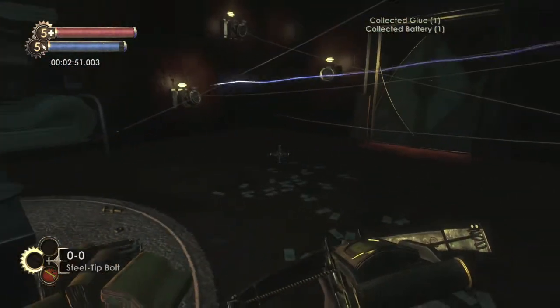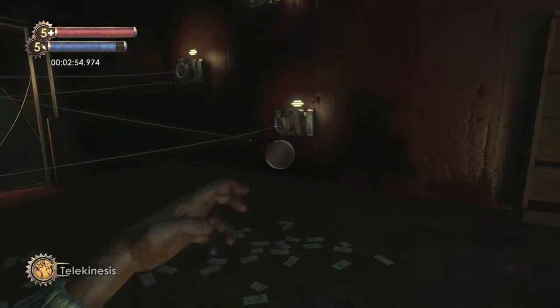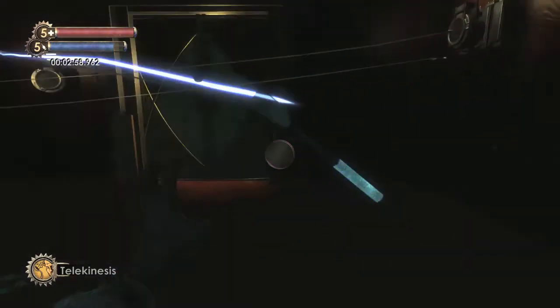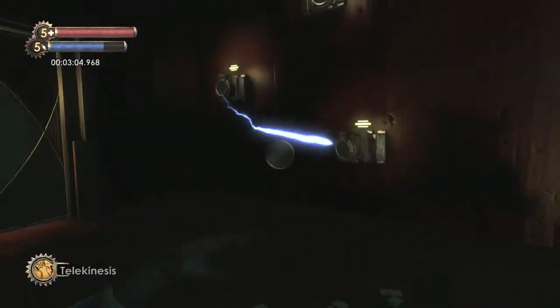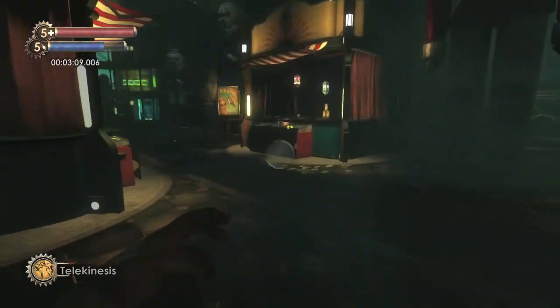Loot the chest right next to the desk and then try to escape the room. You can either run straight through, which will use some of your first aid kits because these things do a lot of damage, or you can use telekinesis to move all the trap bolts out of the way. Once you clear a path, leave the room and head to the left.